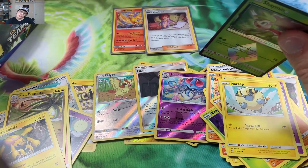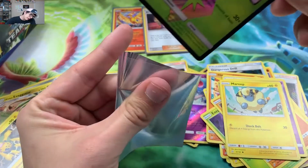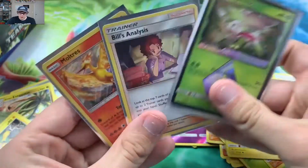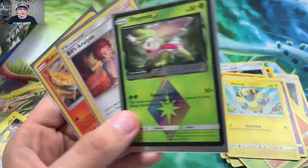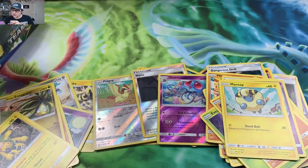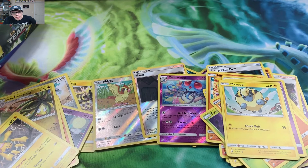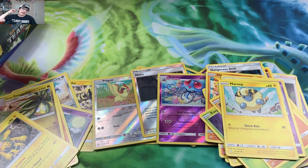We got a prism star — that kind of saved the opening! So in this half we got three pulls: two holos and a prism star. Overall not too bad. Be sure to check out the giveaway if you haven't already. Like the video, subscribe if you're new — I post Monday through Friday. Signing out, peace!